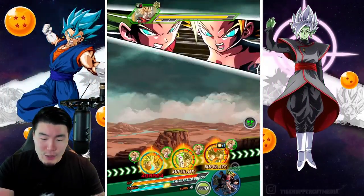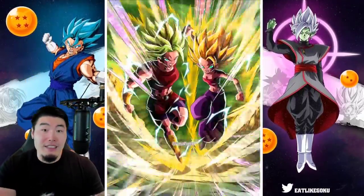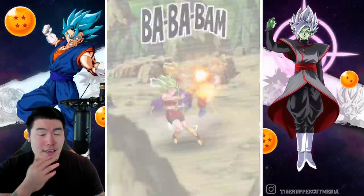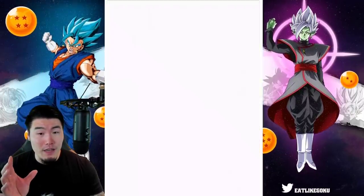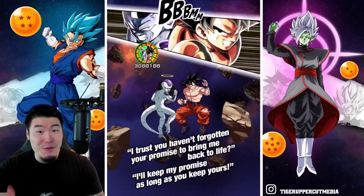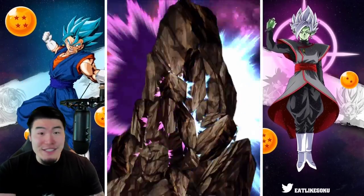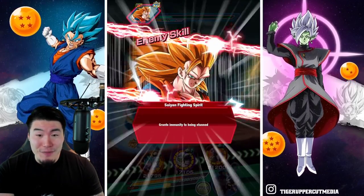A max link 100% unit is significantly better than a 55% basically level 1 links — this one has level 2 links, but the difference is not that much. A lot of factors to consider. I don't want to judge it too harshly. But what I will say is we have a lot of units in this game that on turn 1 can put up much more impressive damage and defensive numbers. So I just gotta be honest — they're not really blowing me away.